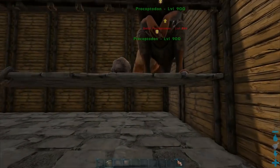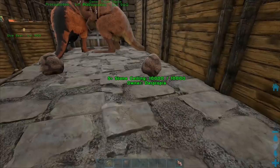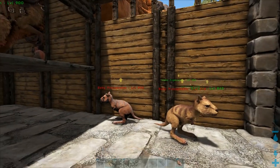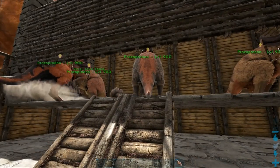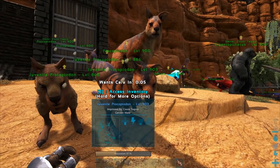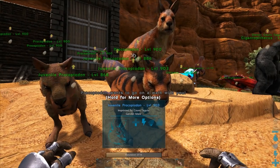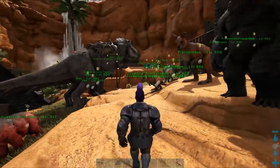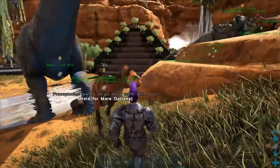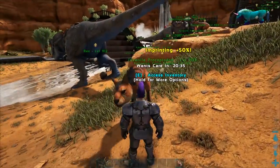So we got a couple more Procoptodons in here. Doesn't look like we got a mutation. The pen is working quite well. So we're almost ready for our first cuddle. Also, we have no game audio all of a sudden. Everything is a disaster. And it wants a walk. Let's see what we get for our percentages for the first cuddle. I'm curious if our cuddle interval is jacked up or if it's really just that long for these — it's usually around like 10 minutes. So we got 50%.